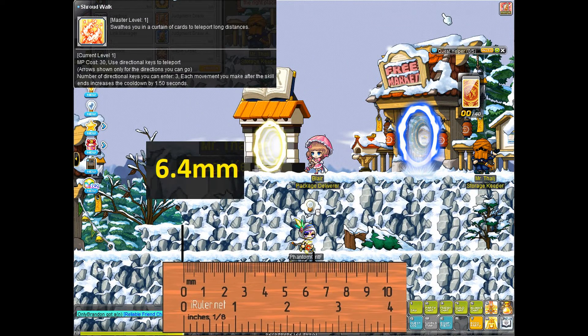Next we have Phantom teleport, which is quite unique. You can actually teleport three times without any delay using the Shroud Walk skill. However, it goes on cooldown for 1.5 seconds longer if you use it more than once. So this teleport does have a cooldown, and you can also attack while teleporting.